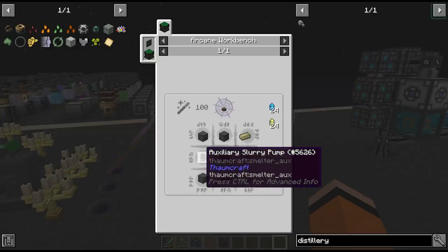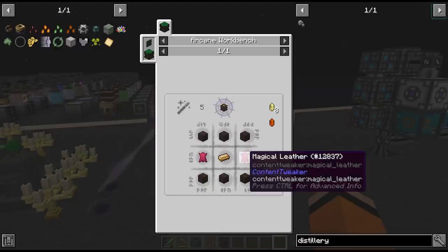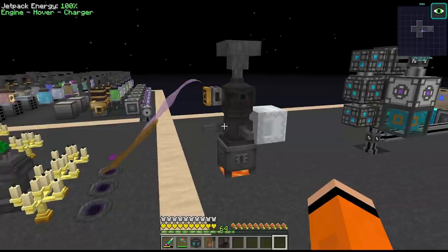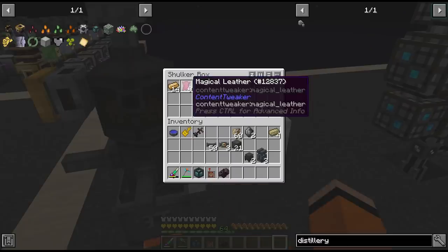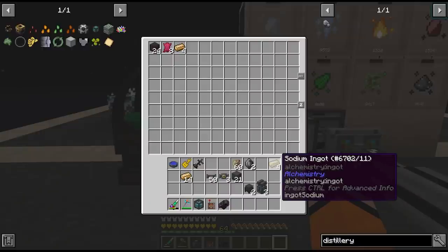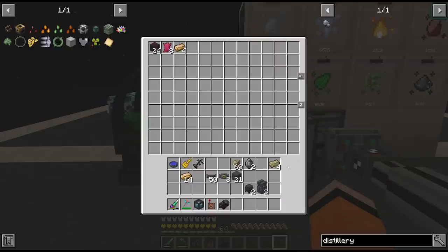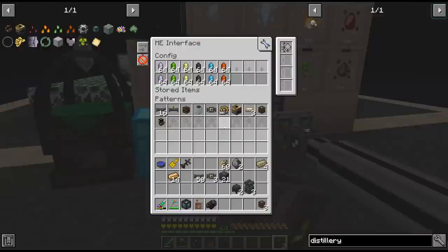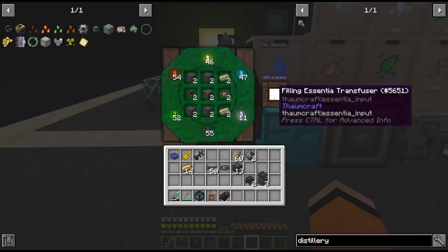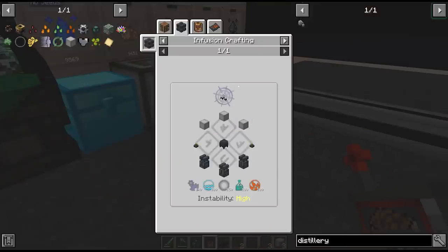The distillery also requires two filling essentia transfusers, which are actually more expensive than the emptying ones on this thaumatorium since they take this slurry pump. Luckily we have the research for all this stuff, even the arcane bellows. I'm just making up over a stack of magical leather - I have a feeling we're going to use it. While I was in Mortem I picked up some more sodium for the transfusers - these take two each and I only have four. Four arcane bellows and two filling essentia transfusers should be the last two pieces we need for the distillery.